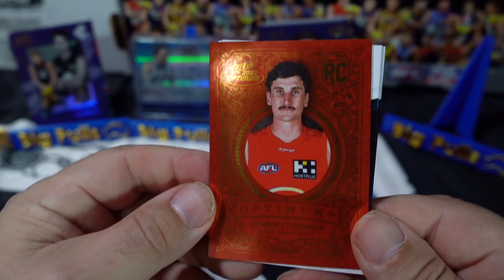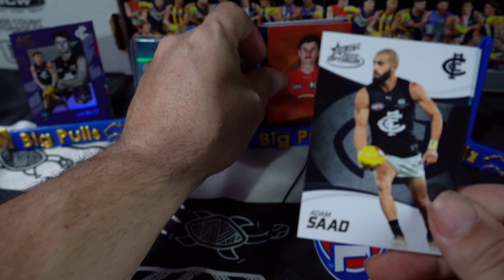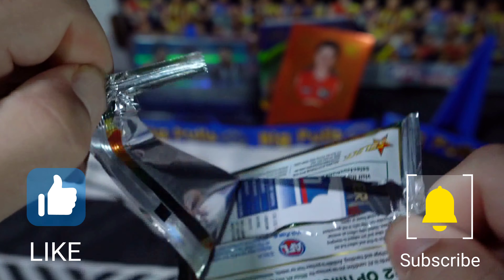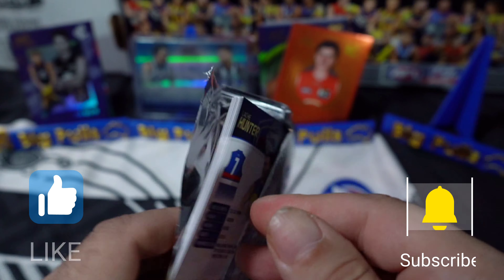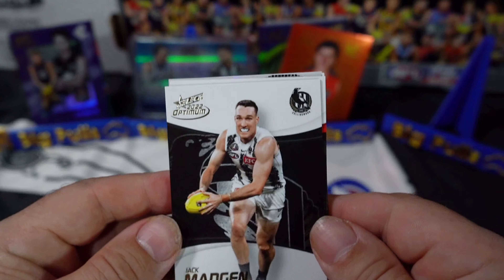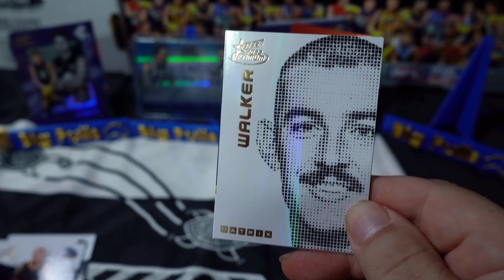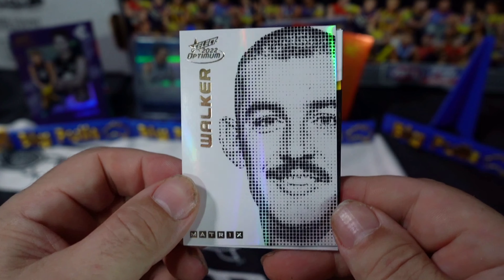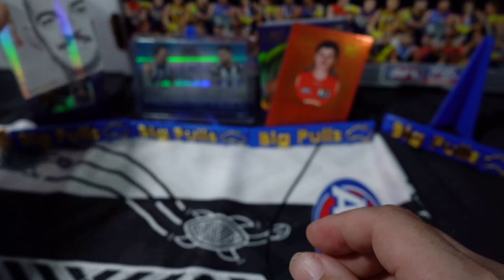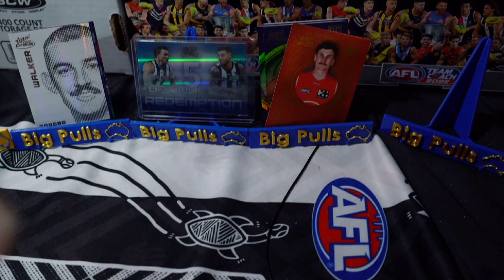Optimum here and we have Charlie Constable for the Suns, very nice, number 354. Then we've got our Matrix - looks like Tex Walker, it is Tex Walker, very nice, number 63 of 80. Not bad - they just seem a little plain, maybe a try-hard version of the Headliners. Still no DPS, we're almost up to the last bundle.